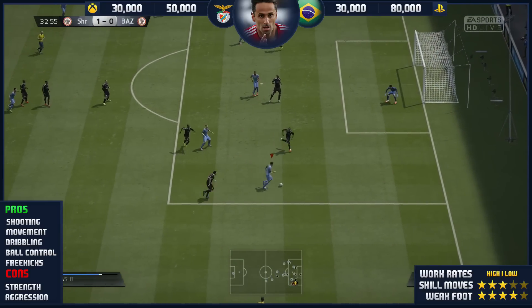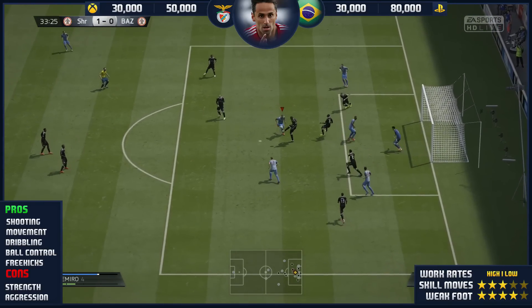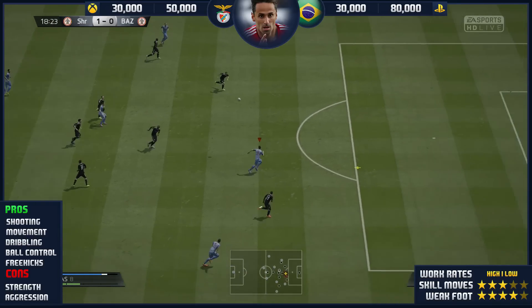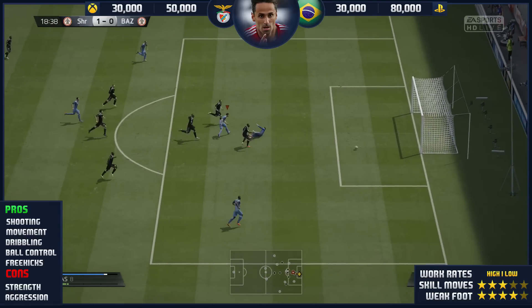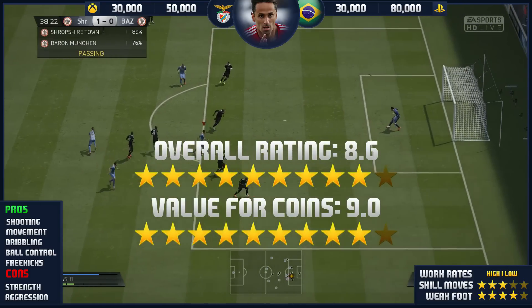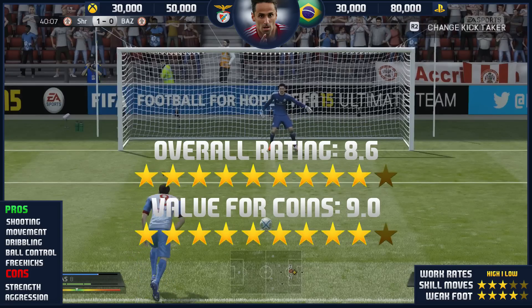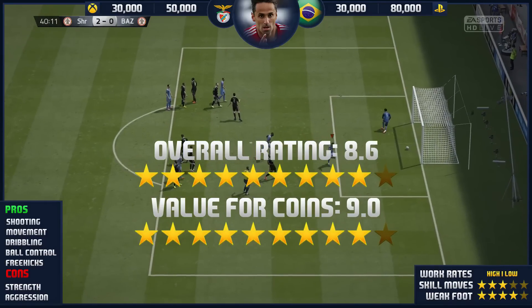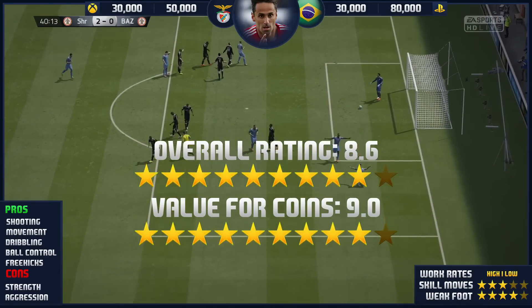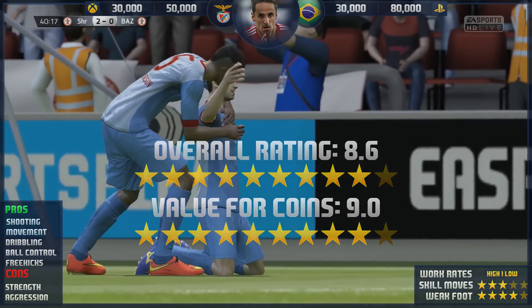Referring back to the Penfares, I've got to agree with him on most points — he is a fantastic striker, but there are a few gripes about this card. Would I buy him? Yes, I would, because he is great. Where would I play him? I'd play him CAM. So overall rating: he's getting an 8.6, and a value for coins of 9.0. Guys, that will be it for this review — I hope you have enjoyed. If you have, smash the hell out of that thumbs up button, subscribe if you're new, and as always, I will catch you all next time.